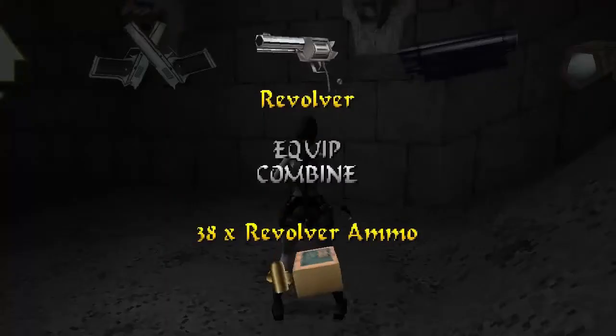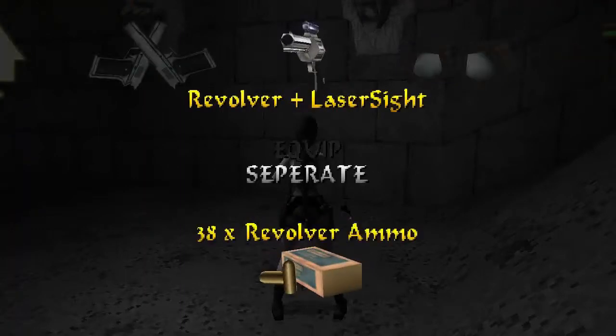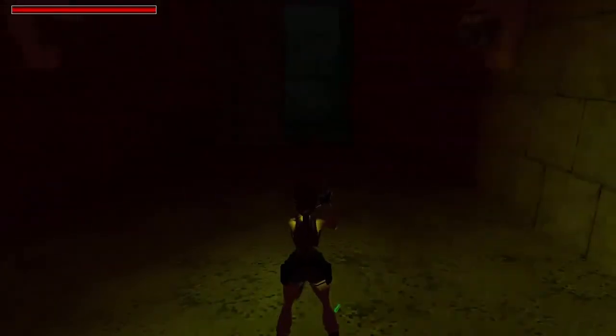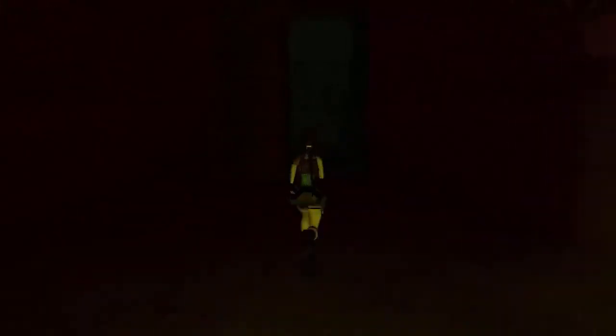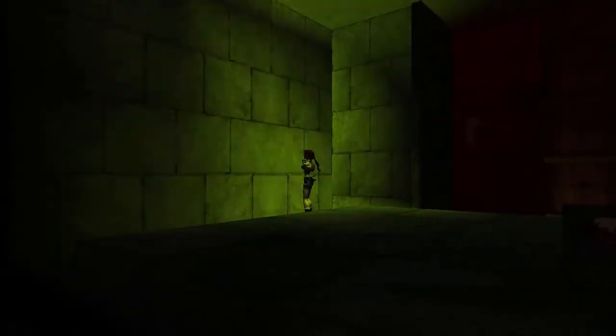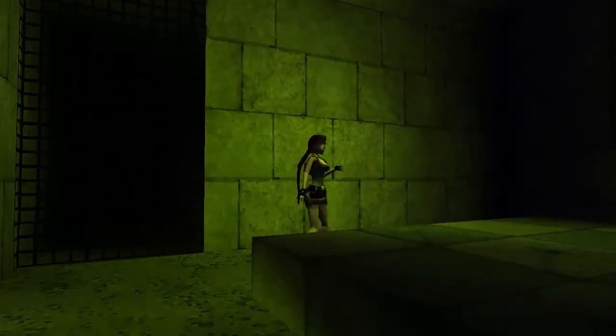Now it looks like you'll need to shoot all the dragon heads, but I don't think you actually need to do that — I've had it where I don't have to. Combine the revolver with the laser sight and equip it. You only need to shoot one, apparently. Exit this room — the gate is really big so all you need to do is walk up to it and the gate opens.